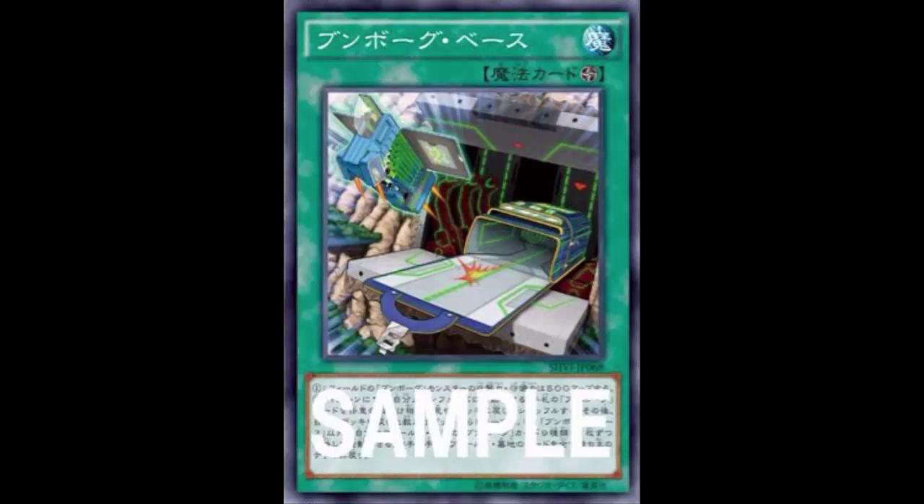Despot Base field spell has three effects, and I'm going to review all three and determine whether I like them. First effect: all Despot monsters on the field get 500 ATK and DEF. So instead of my monsters being 500, they'd generally be 1000. Wow, that's so much stronger... but wait.